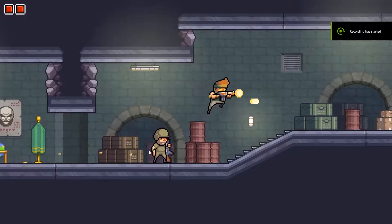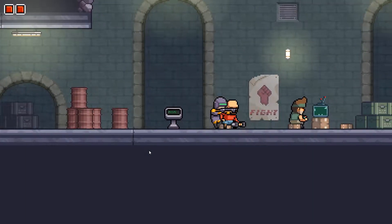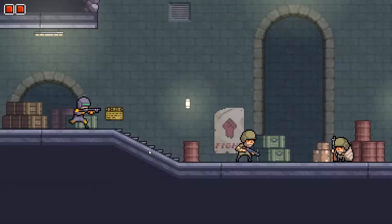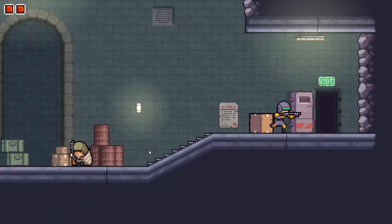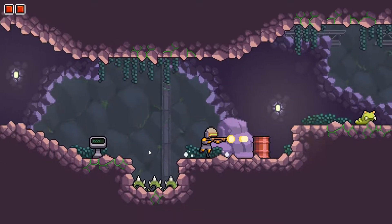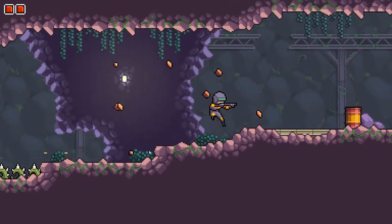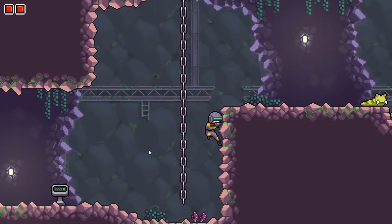Hello everyone and welcome back to Crossfire Gaming. Today we are going to take a look at Omega Strike. This pixel art metroidvania-like platformer promises a huge open world and great gameplay. Whether it can deliver on this promise is the question we're trying to answer today. It is available on Steam for 12 euros and 99 cents or a regional equivalent. Before I get into the review, I should mention that this game has been provided to me by the publisher for free.